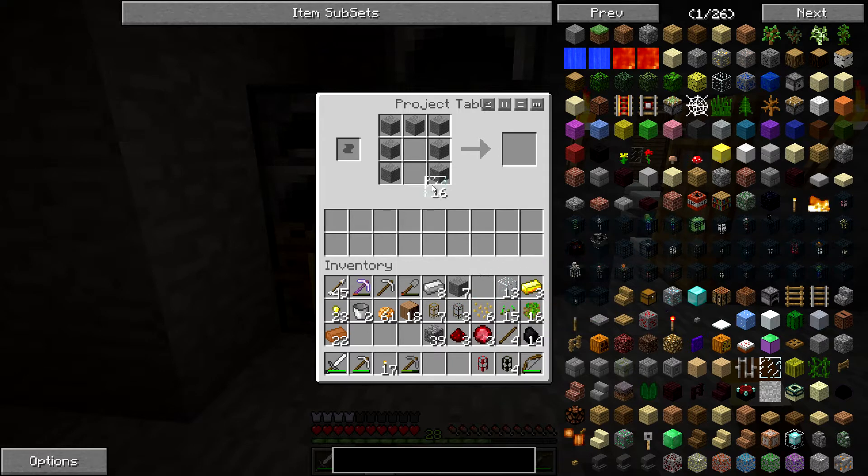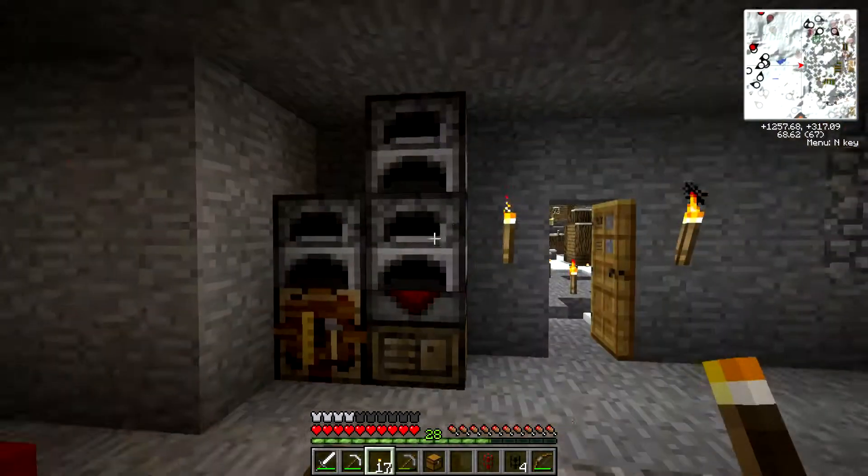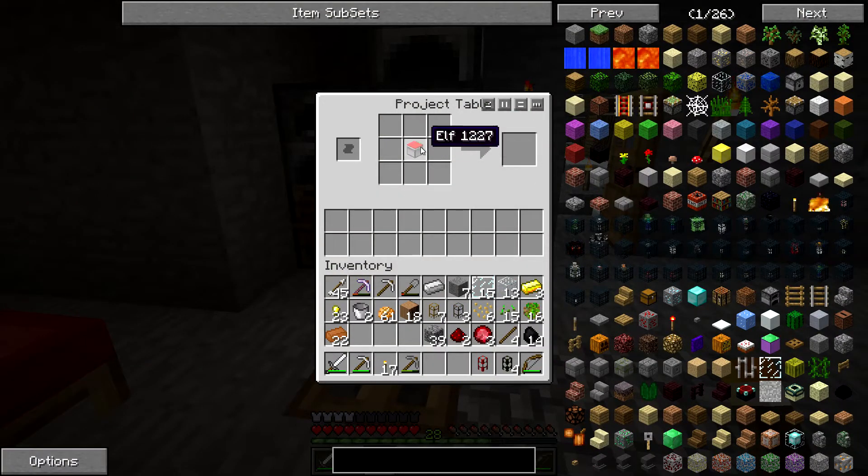First you have to start by making a computer, which we have enough materials to do. There's our computer, and then you surround the computer with iron, and we actually need a chest. Let's put a chest on there. Bam, we have a turtle. It's actually called an elf right now — this is a holiday thing. I think it's still going to be like that for a while.